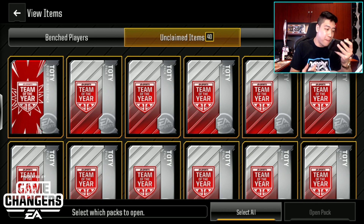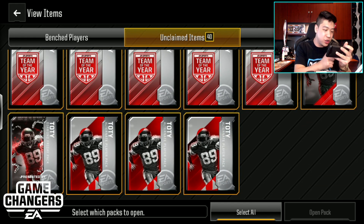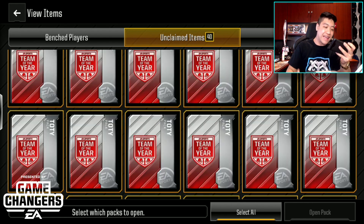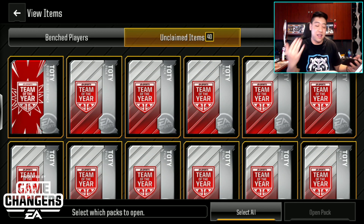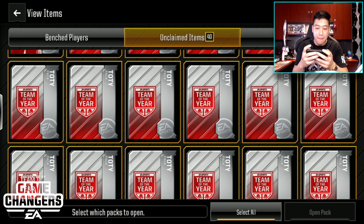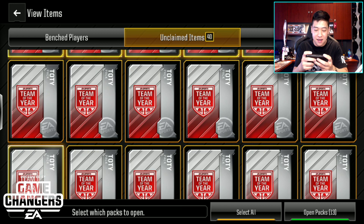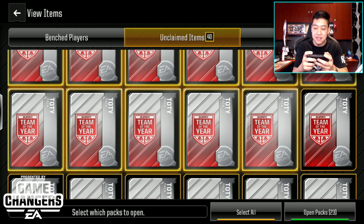We have one Boom or Bust pack — we'll see if we can get a Team of the Year. And we also have five guaranteed packs plus 34 regular Team of the Year packs. We're hoping we can get at least one. Do you guys think we're going to get a Team of the Year player? That is the big question. Let's go ahead and open up all these bad boys, and we're going to save the special Friday pack for the end.